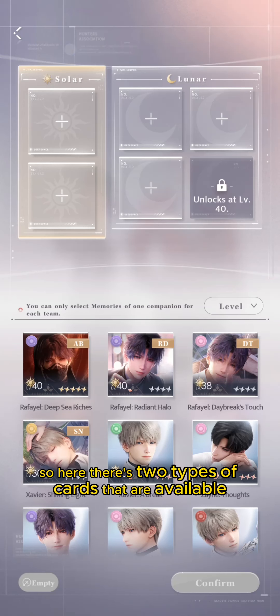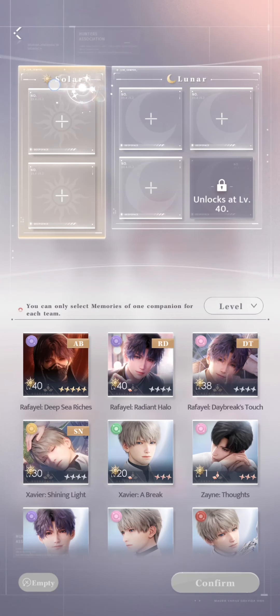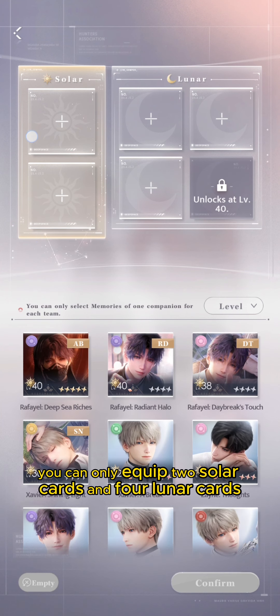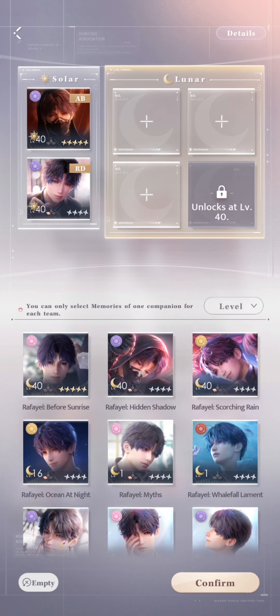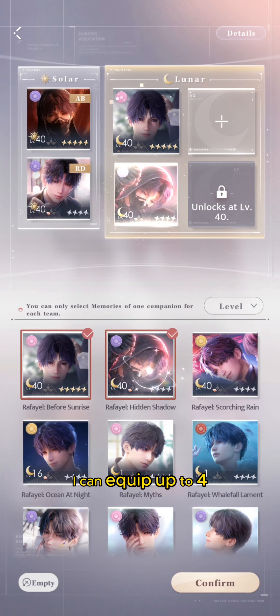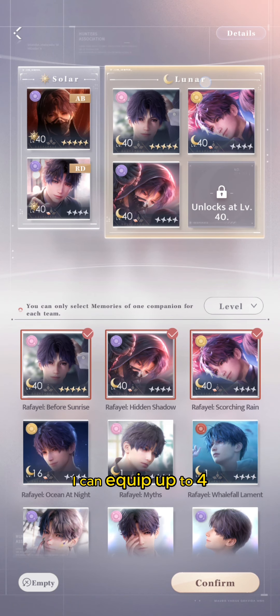There are two types of cards available: solar and lunar. The sun icon indicates a solar card. You can only equip two solar cards and four lunar cards. For example, if you equip two solar cards, you can equip up to four lunar cards alongside them.